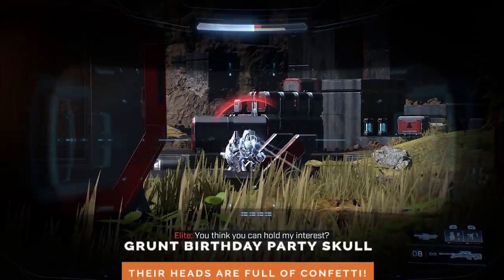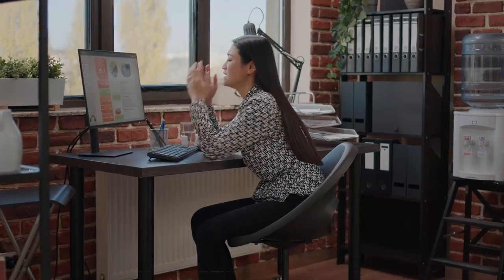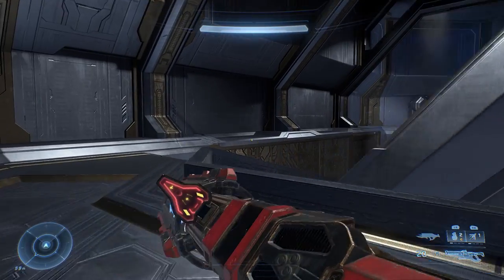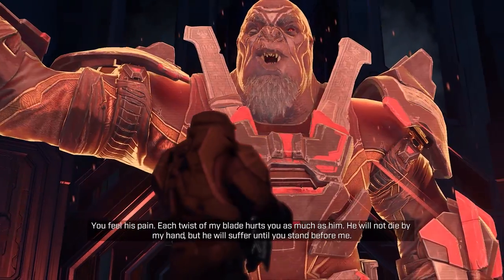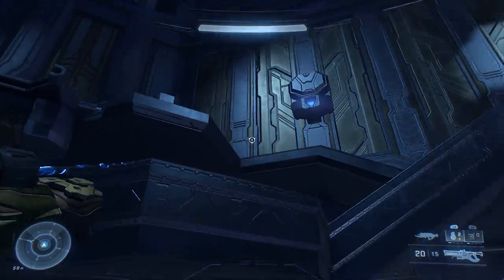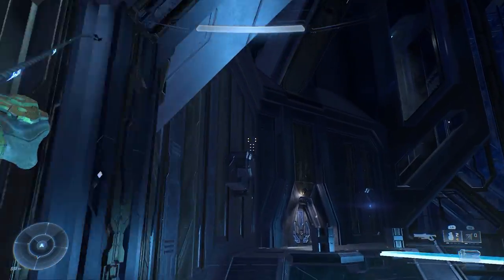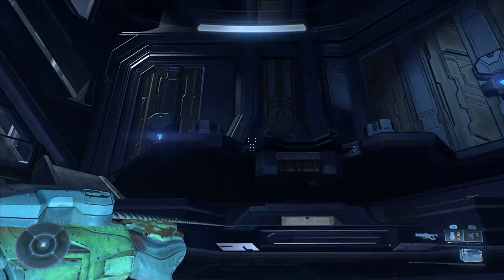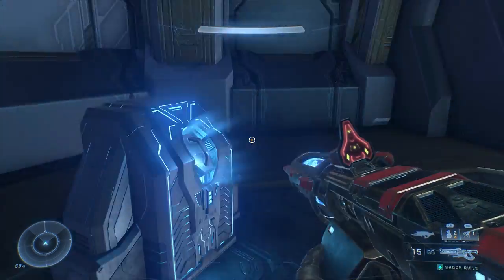The Grunt Birthday Party Skull is great because it makes confetti explode out of a grunt's head when you headshot them. It's the best. It's also one of the hardest skulls to get. It's found in the mission called Repository and it requires a few steps to grab it. After you touch this relay and witness a cutscene full of torture and angry villain monologues, you'll notice two doors to the left and right of you. Grappleshot your way over to the right door first and you'll find a power seed and a cradle inside. Now grappleshot back and go to the door on the left. Don't worry if you lose the power seed as it will respawn back in the right room. On the left, you'll find a different cradle to place the seed. Do that, hear the helpful jingle, and continue on through the level normally.